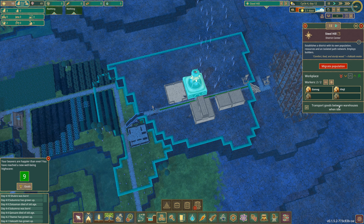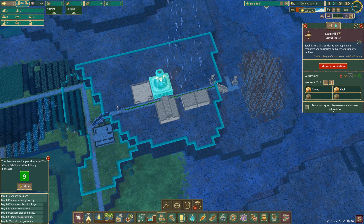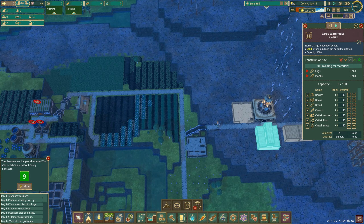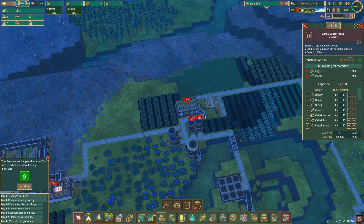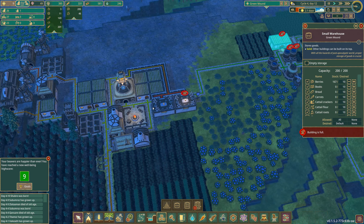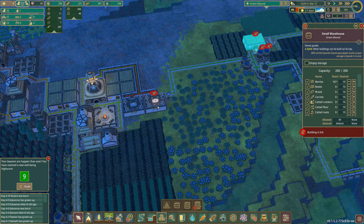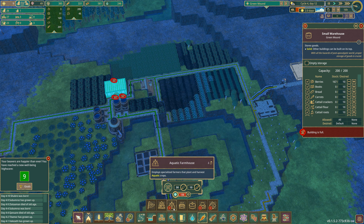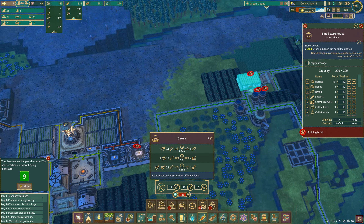When idle, transport goods between idle warehouses. So are we going to be able to transport food to them? That's something I want to be able to do — I want to be able to send them food, because otherwise they're going to die.